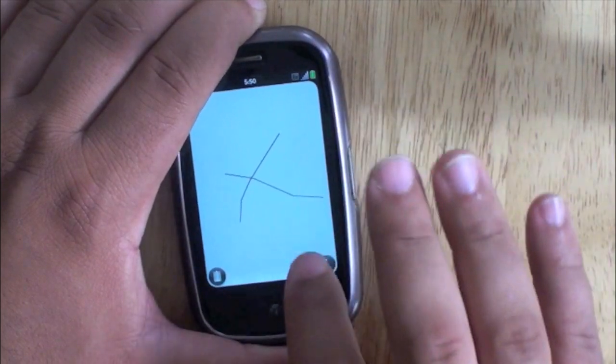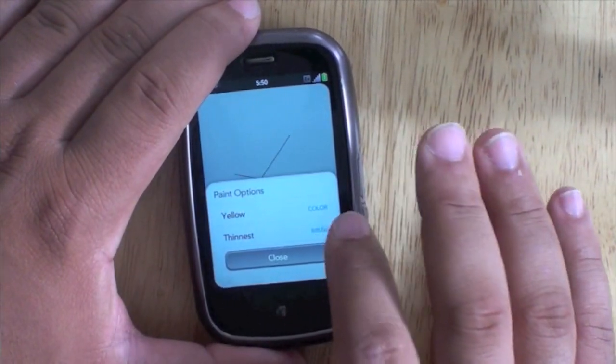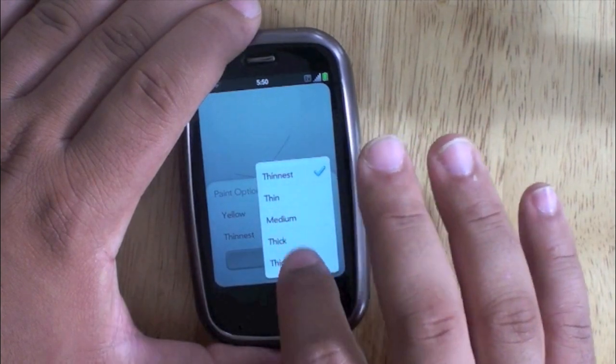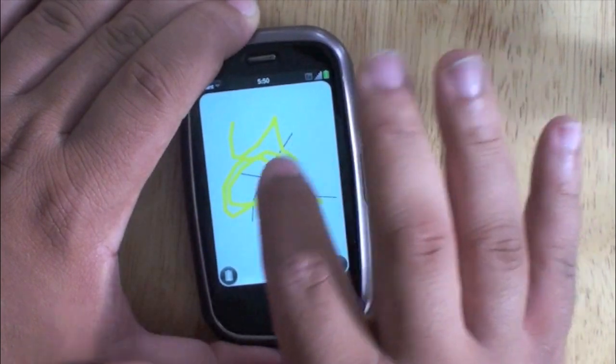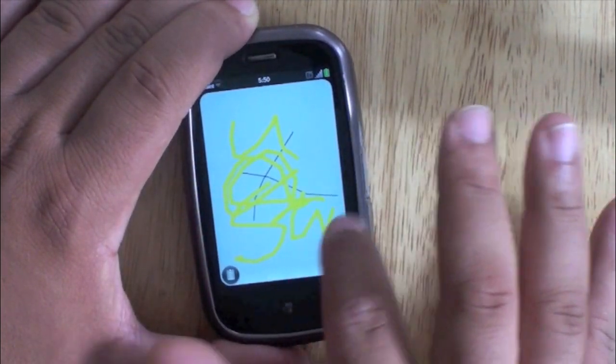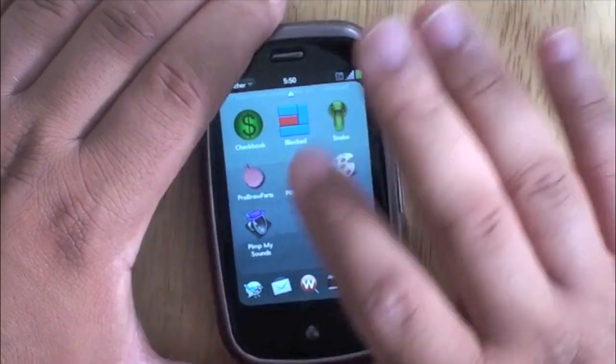This is just simple — it's a painter, so you just paint with your finger. You can change the color and thickness of the brush. The screen's not big enough for me to write it, but you get the idea.